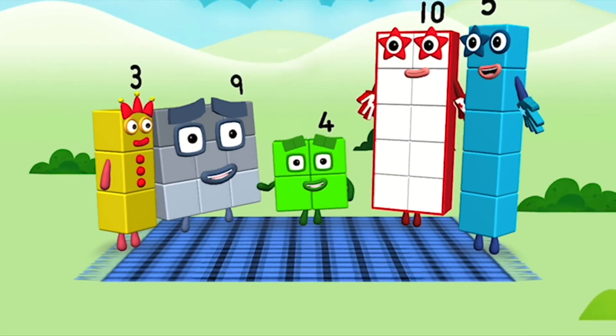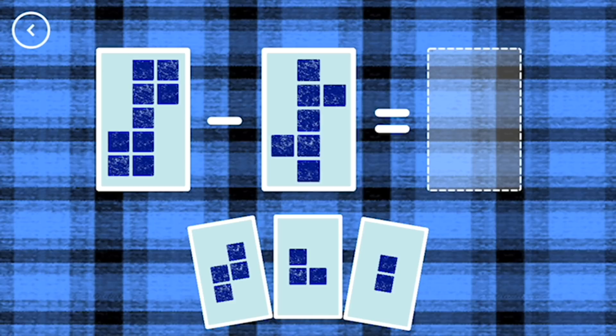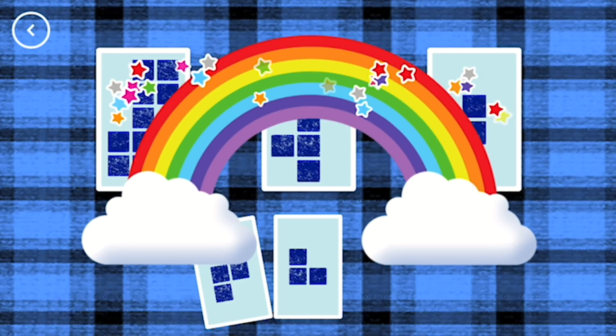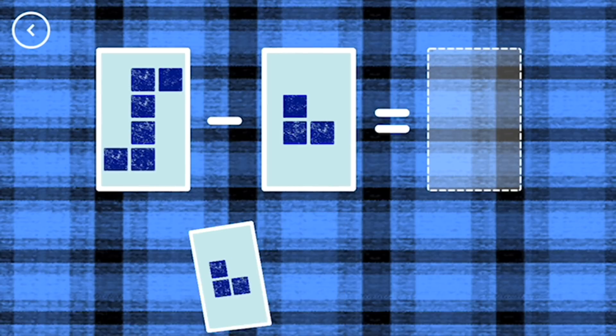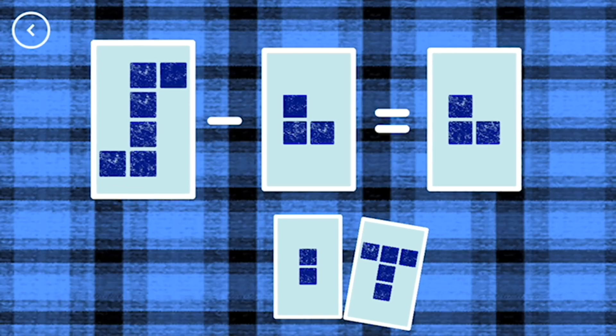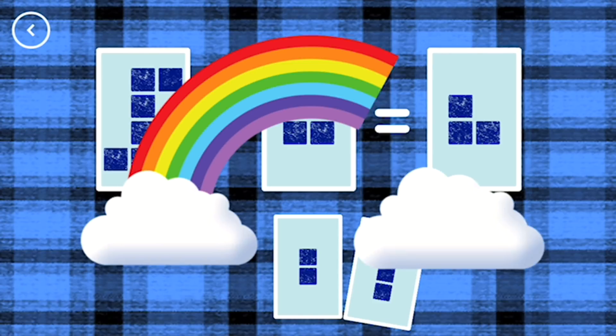Hello! If you start with this many and take away this many, how many are left? 9 minus 7 equals 2. That's the correct answer. 6 minus 3 equals 3. Yes!